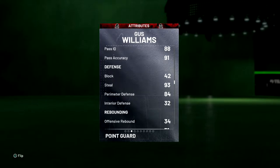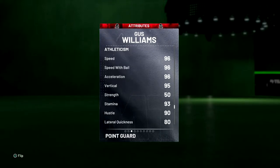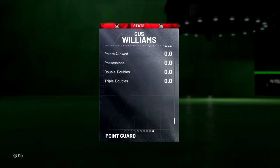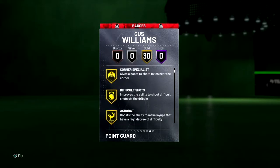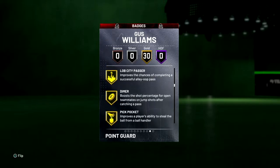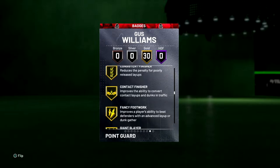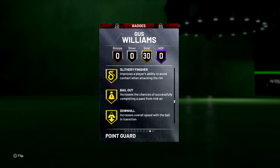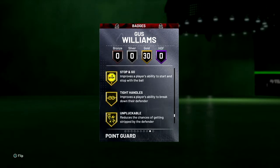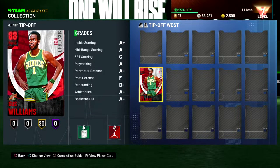93 steal, which is always good. 84 perimeter D. 96 speed — that is the big one. On the fast break trying to go for layups, this guy is going to be insane. Let's get into his badges as well: gold acrobat, gold relentless finisher, gold angle breaker, and some passing ones. He does have lob city passer and dimer, which is always good. Consistent finisher and contact finisher as well. Giant slayer, which is always nice. He has a lot of driving badges and floor general as well.